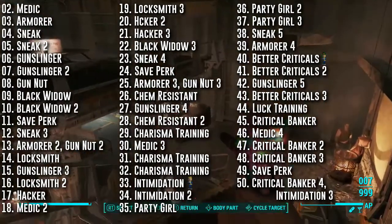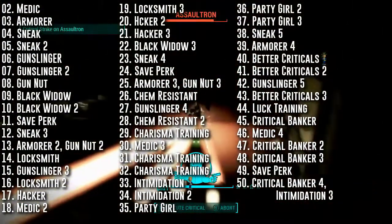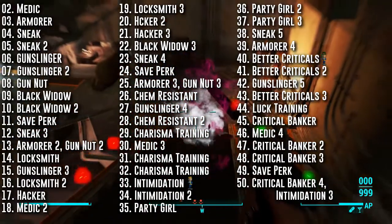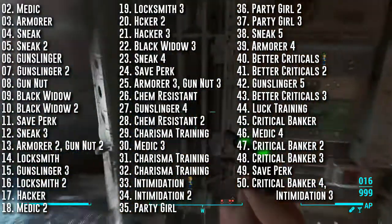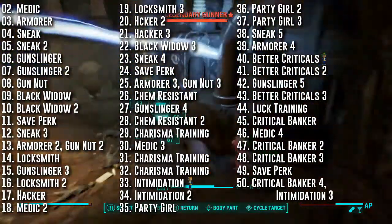You'll gain plus 25% experience every time you get a successful speech check with men. This woman is also a criminal, so Locksmith is another good choice. She has broken into many houses in the past and killed several men. She's also hacked computers and ruined their lives. She'll be able to pick any lock and hack any terminal, and will only need 3 ranks of each perk.